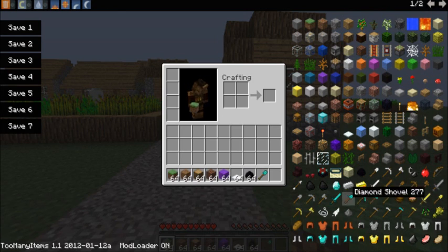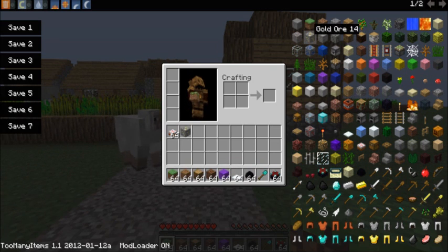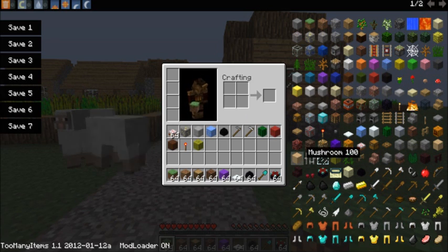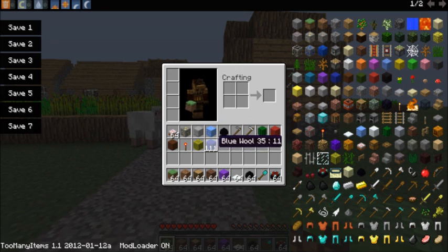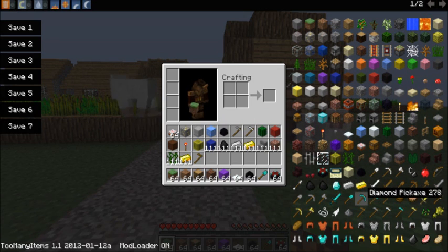I'm just going to use a 64 stack. You can right-click and you can get one of each item — it works for everything. And you can press Shift and click and you'll get 111 of the items, so you get like a million. Which, that is actually the technical full stack.